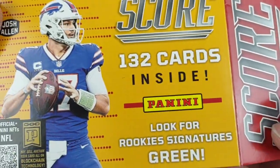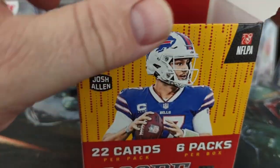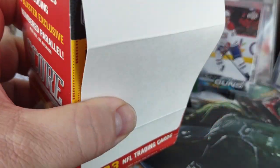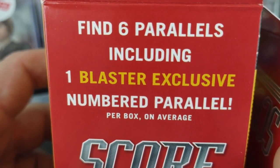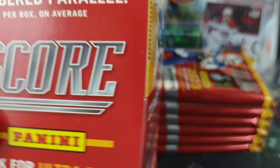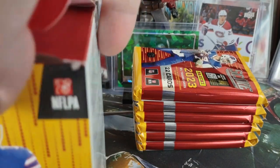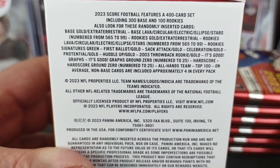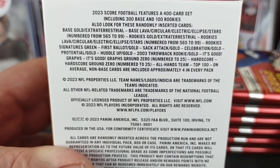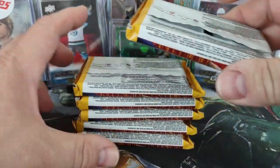It looks like things you can get out of these include rookie green signatures — I don't expect one but I'd certainly take it. The box says you can expect six parallels and one blaster-exclusive numbered parallel on average. These are going for $25. As per usual, Panini does not print odds, so all you get is a list of the different parallels you can get in a box, but you'll never know the actual odds.